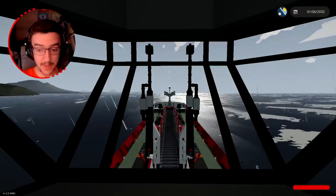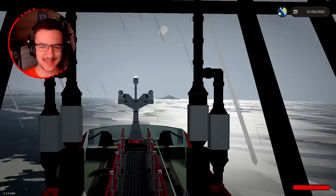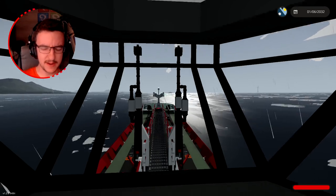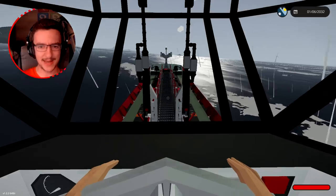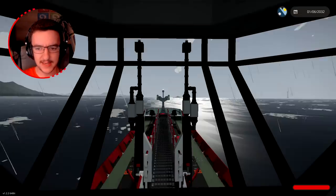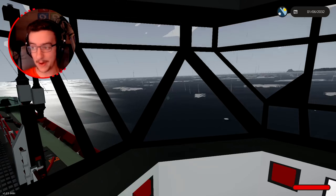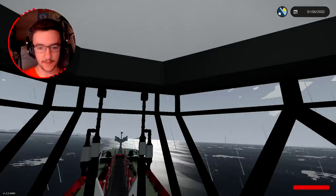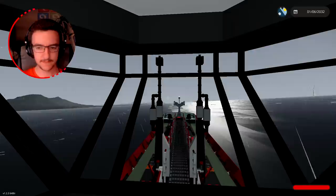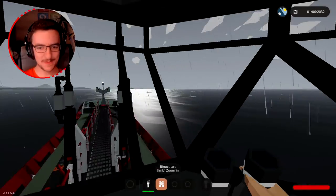The way the deck lights work at the minute is those spotlights are classed as part of our deck lights. It makes the deck very bright but obviously it blinds us when we're driving. We might have to block them from view on this side. Also, we don't actually have a way to put our forward-pointing spotlights on the roof, so at night we have no lights pointing forwards.